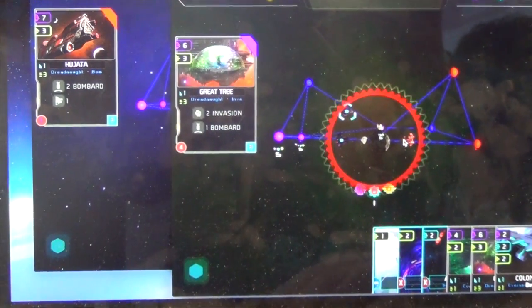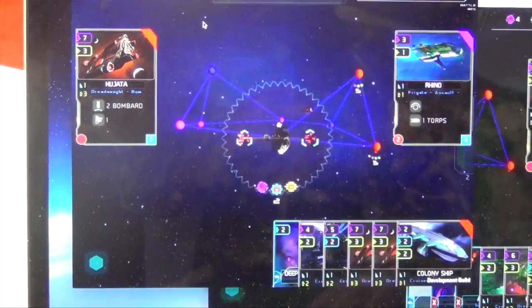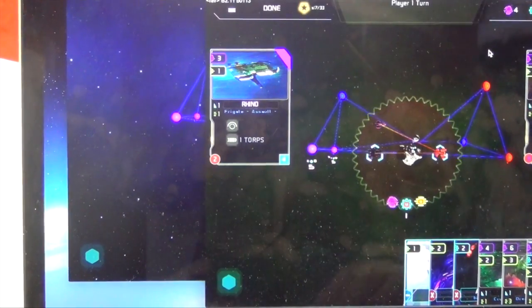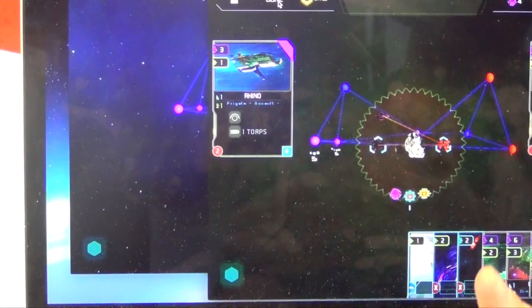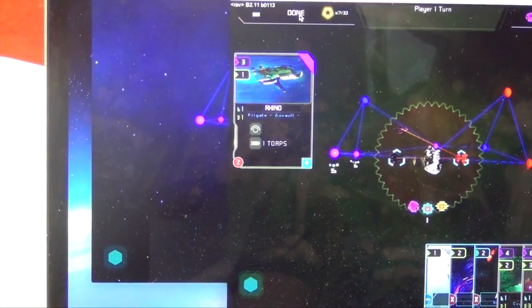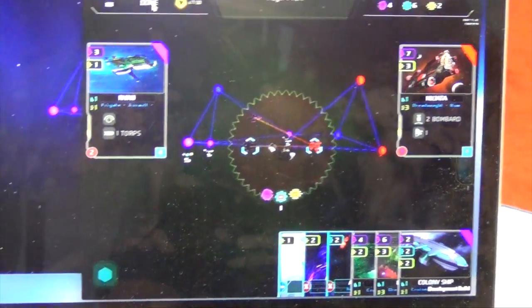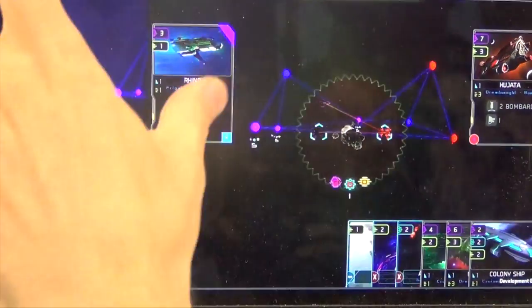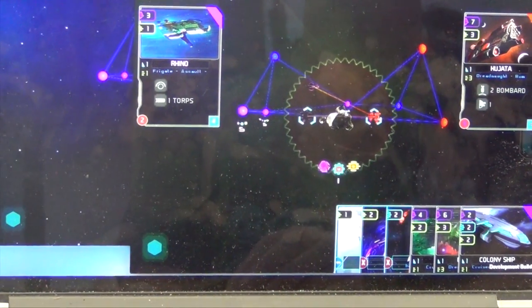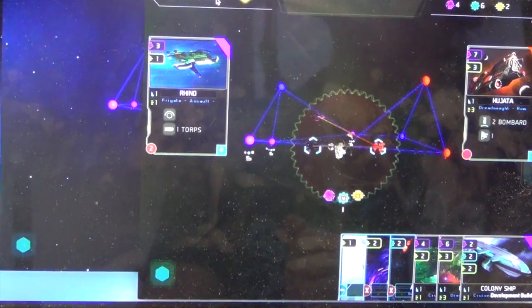In the mid-game phase, you'll also be researching throughout the game — technologies that you want to bring into your deck. So you both do deck construction before you play, but you also build your technology pool of which cards you want to be able to research while you're playing. You'll make choices about which cards you want to bring in, maybe to counter an enemy strategy or to further your own.